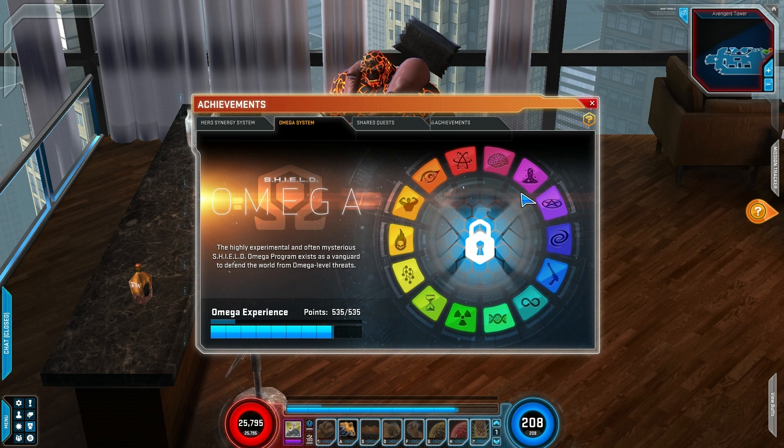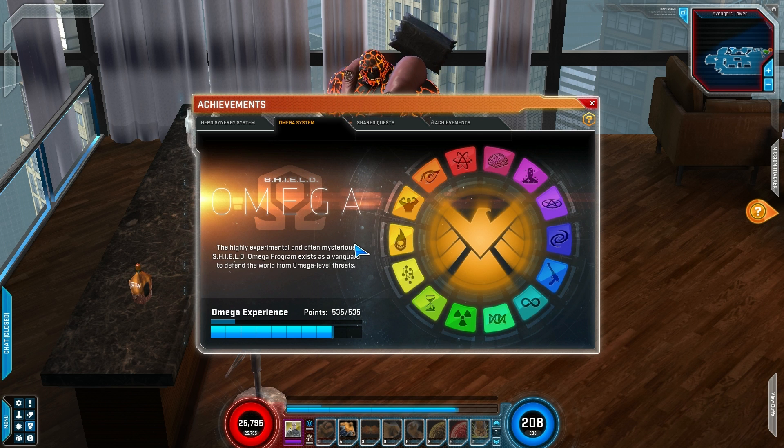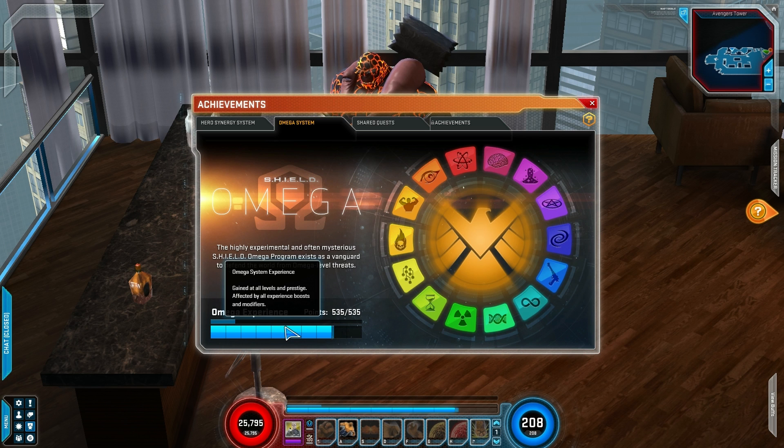Before we begin on any of these icons or trees here, the first thing you'll need to get started with the Omega System is Omega Experience and Omega Points. This blue bar down here is your Omega Experience bar. This will give you Omega Points — every time you fill this bar up, you'll gain an Omega Point. This bar right here is also the same thing, just a different scale.